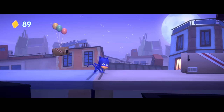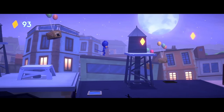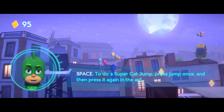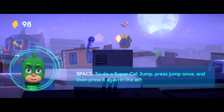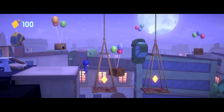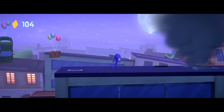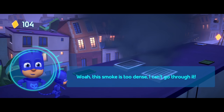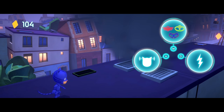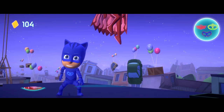You go, Catboy! This is a tall wall — use your super cat jump to jump over it. To do a super cat jump, press the jump button once and press it again in the air. Whoa, this smoke is too dense — I can't go through it. Owlette can clear the smoke with her Owl Wing Wind. Owl Wing Wind. Thanks!